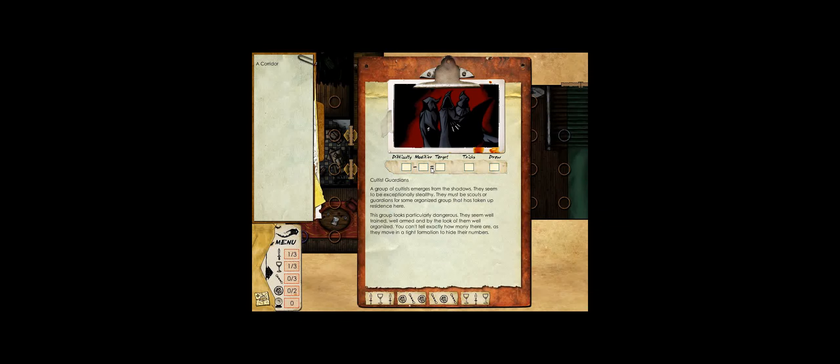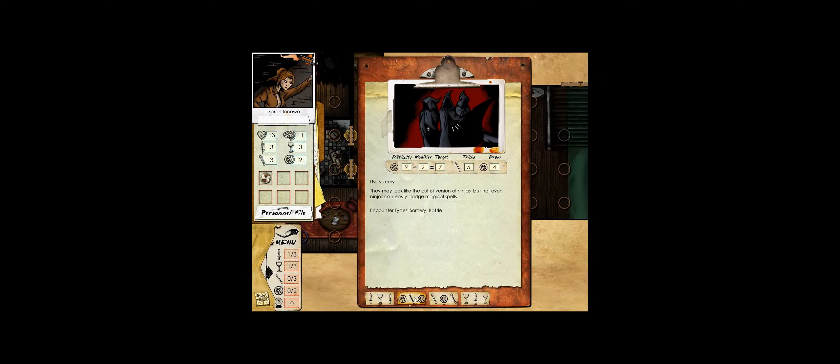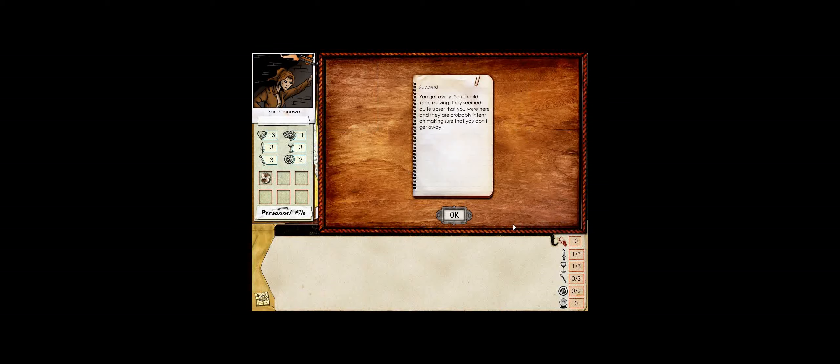A group of cultists emerges from the shadows - exceptionally stealthy scouts or guardians. They look particularly dangerous, well trained, well armed, and well organized, moving in a tight formation to hide their numbers. What must have happened: we killed the cultists with guns earlier. Not having heard back from that patrol, a group of assassins was sent up to figure out what happened - and they've found what happened. We don't have a good chance on this, so we try fleeing. We get away.